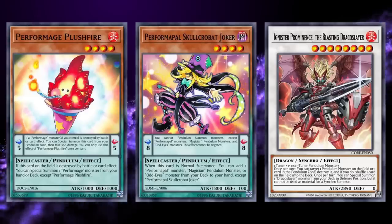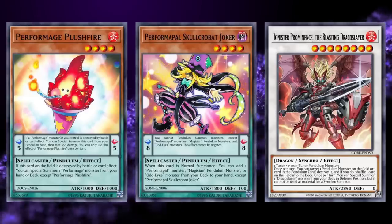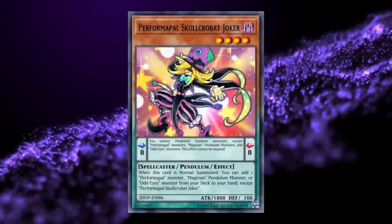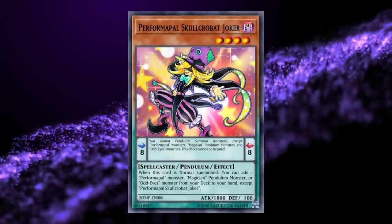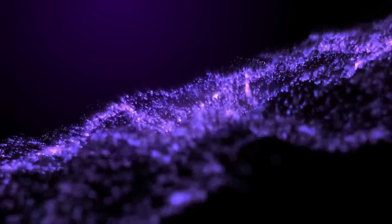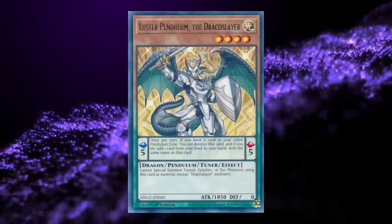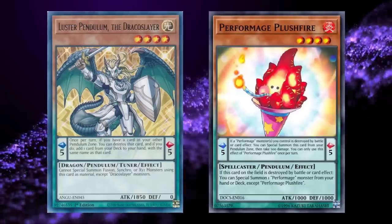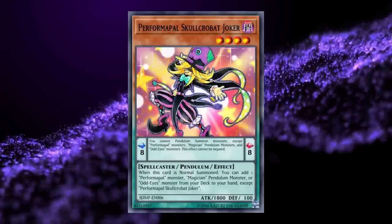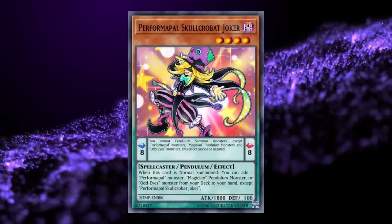While all of these strategies were lacking on their own, they were seeing results in late 2015 when combined together to form the backbone of the strategy Pepe — short for Performage Performapals. The deck's main focus was to generate vast amounts of advantage off various interactions between engines, such as Luster Pendulum's ability to pop scales to search additional copies, which synergized well with Plushfire's effect to Special Summon a Performage from deck on destruction, and Performapals' ability to search scale pieces easily with Skullcrabat Joker.